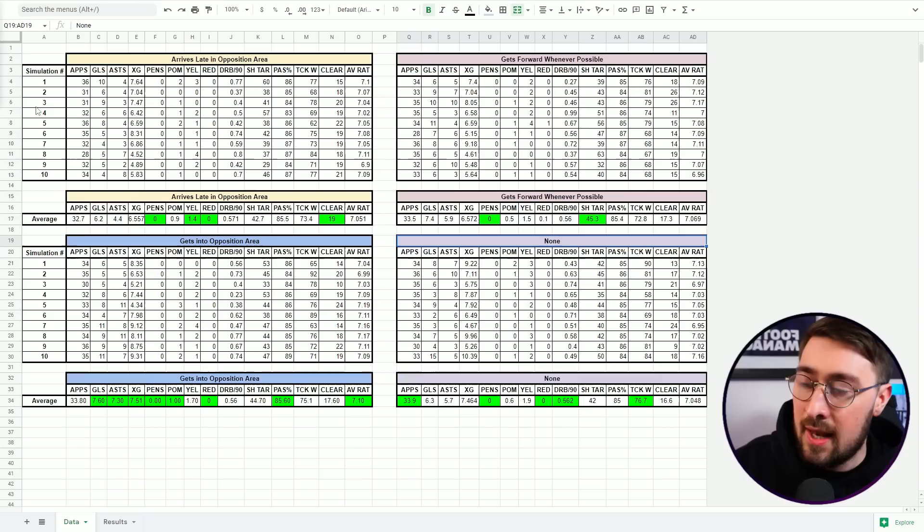There are one or two things to consider: this is only tested with Naby Keita. I might also test it with a generic 15-rated-in-all-attributes player to see if results differ for different player profiles. Potentially it could matter whether a more physical player is better at arriving late, while a more nimble player with better work rate is better at getting into the opposition area, or whether stamina is a factor. I'm aware there are some factors to consider, but I think it does lean towards one particular trait.